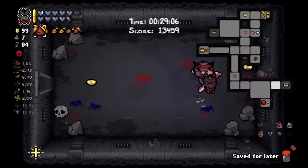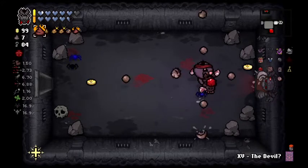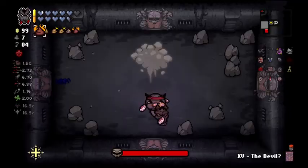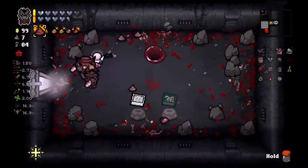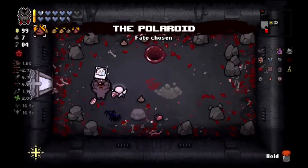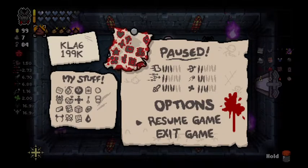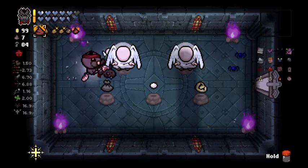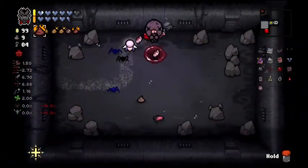Fighting the boss here. All right, it's time to one-shot Mom because I guess I held this card all the way. I need the Polaroid, right? Yeah, Polaroid — going to the chest. Crooked Penny, Cursed Eye — I'm not going to take it because it replaces the Pony. I'll take this though. I have to have the Pony. The Pony is the carry right now.